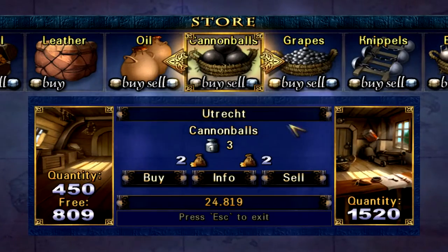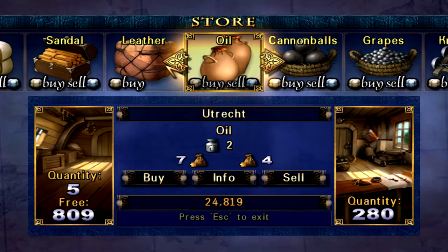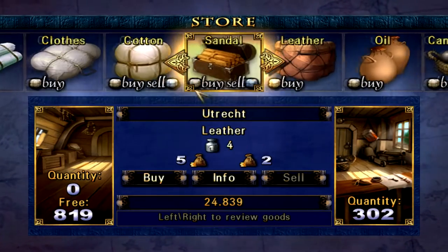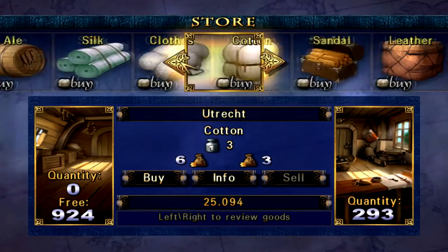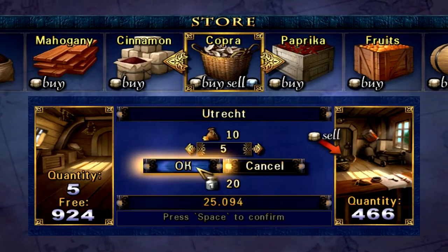The only problem is I don't know, this stuff might be worth more in different places. Oil, four. How much do I have? Only five. It's not really worth going anywhere for that sort of stuff. Sandal, 14 each, 210. It's not a whole lot of money. I could make a little bit more in other places but I don't really want to risk it.